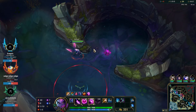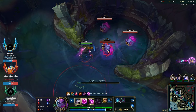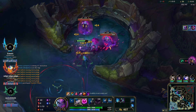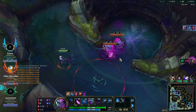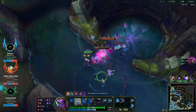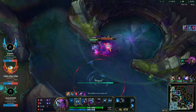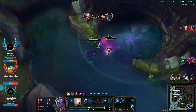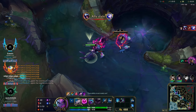Now we get to sneak some grubs because Kha'Zix hasn't based yet and is low health, so if he comes to contest he can't do anything. Easy grubs for us. Make sure you get around level five before your full clear — that will get you to level six off your full clear. It slows my tempo a bit, but if I get all of this plus all my camps, I hit level six right after. Very nice sequence.